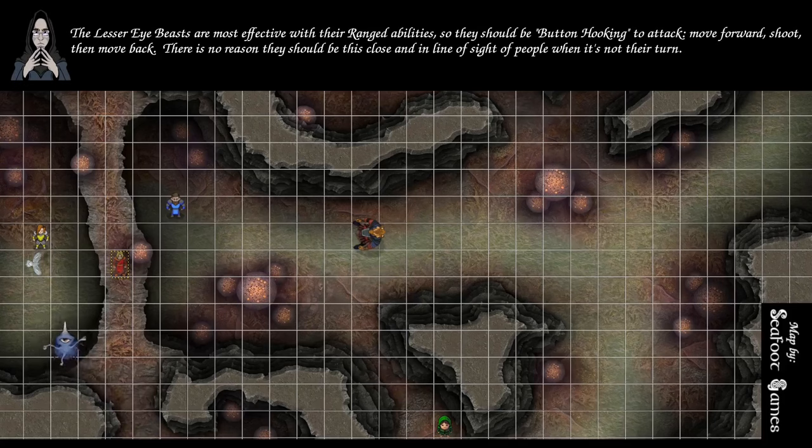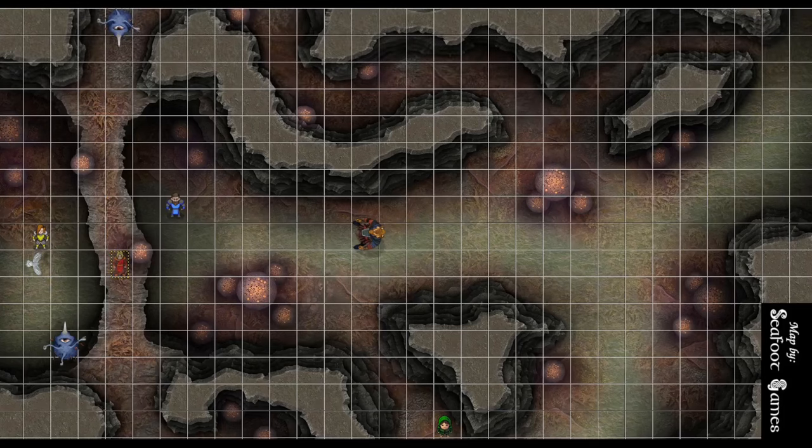An eye beast floats down and blasts the Wizard. Wizard, give me a DC 13 Constitution save versus wounding. 16 — that passes, so you take half of 15, which is 7. Concentration save? 12 — passes. Then the eye beast throws a paralyzing ray on the Cleric. Cleric, DC 13 Constitution versus paralysis. Dirty 20 — you pass. The second eye beast floats down: Cleric, DC 13 Constitution versus paralysis — 17, passes. Wizard, DC 13 Constitution versus wounding — another 15, so 7 damage. Another concentration save — 16, passes.